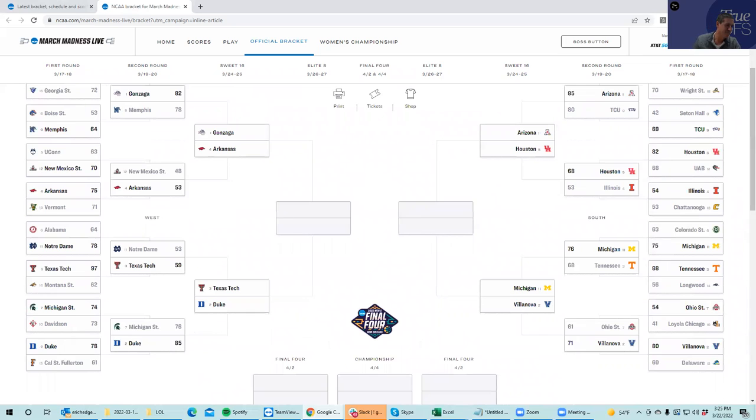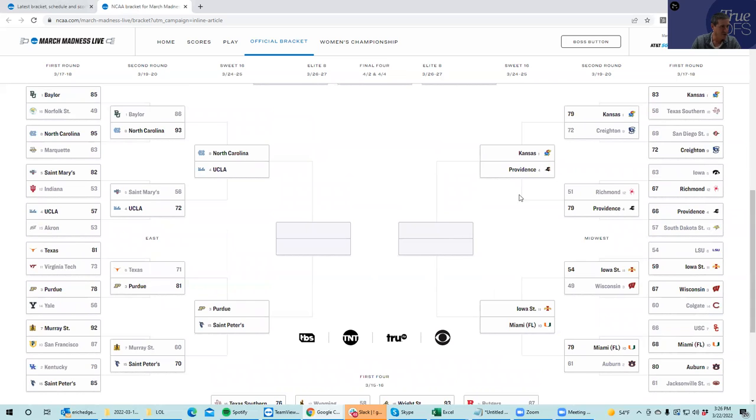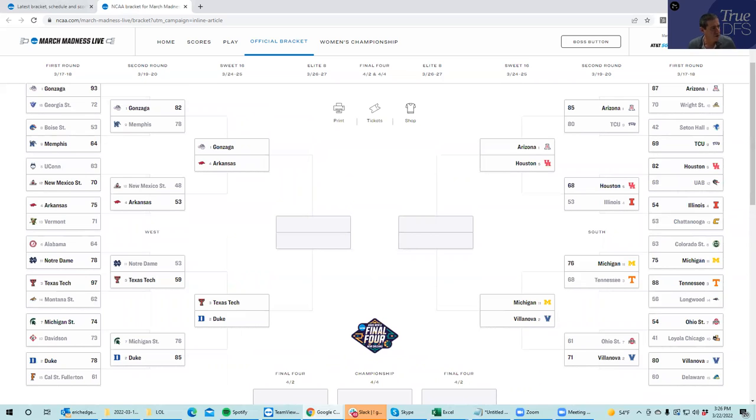Now going back to Thursday. You're fading Iowa State vs. Miami — obviously hoping they do something, but we'll get to that in a minute. You're also fading North Carolina vs. UCLA, hoping they do something, but we'll get to that. On the Thursday side, we've taken Arkansas and Texas Tech already, and we've taken Houston, but we haven't taken anyone from the Michigan/Villanova side. There are some issues, but also some benefits.